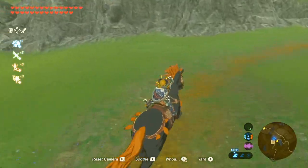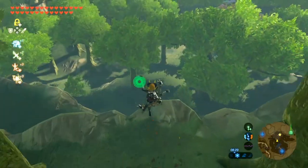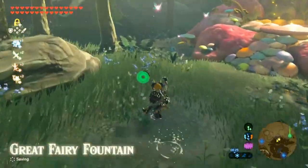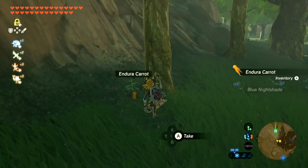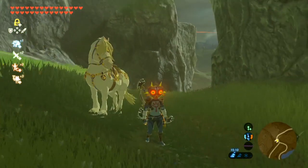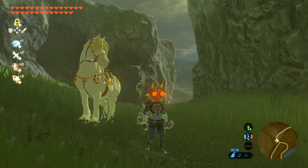If you're struggling to find Endura Carrots, just go to Fairy Fountains. They're hidden around rocks and bushes, but will for sure spawn every once in a while. I usually go to the ones by Kakariko Village and the one in the desert. I hope this video was helpful — thanks for watching, and I'll see you guys next time.